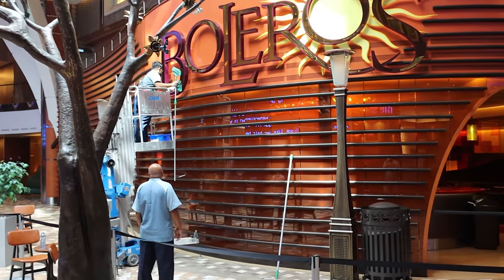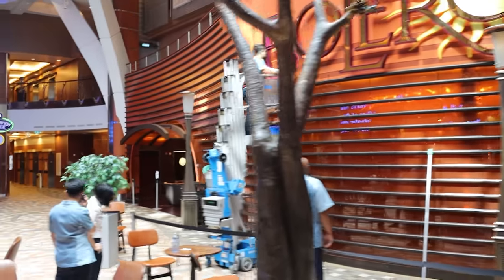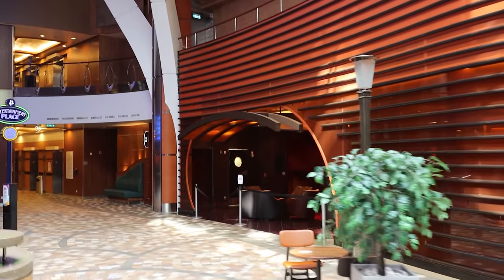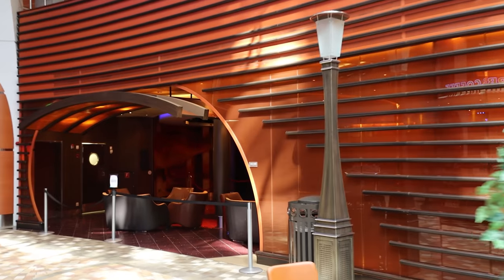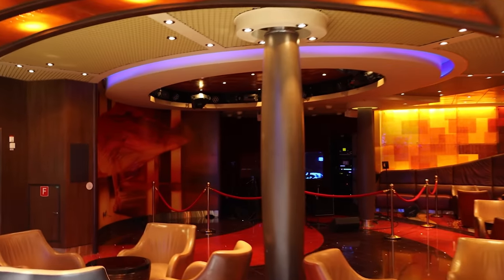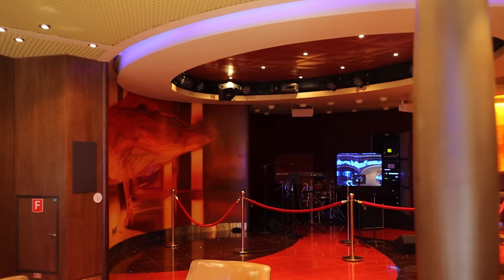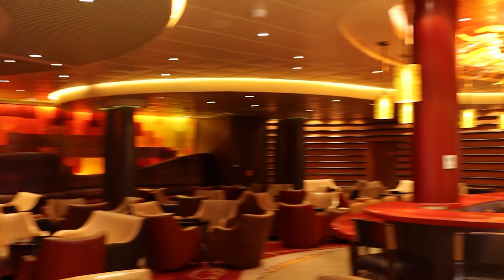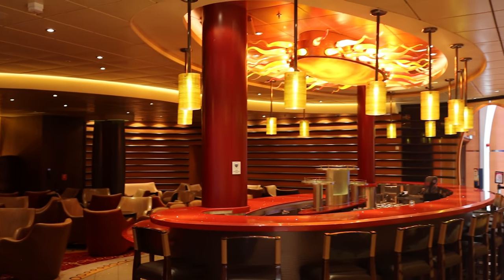There's a Starbucks kiosk in the middle, and then over here is Boleros — the standard bar found on many Royal Caribbean ships, Spanish or Latin-style inspired. Another venue with lots of live music and great Latin dancing. If you're into live Latin music and dancing, Boleros is the bar you'll want to check out here on Allure of the Seas.